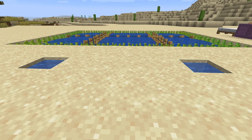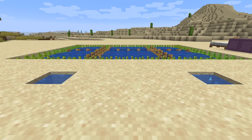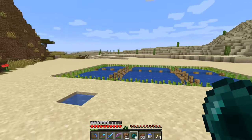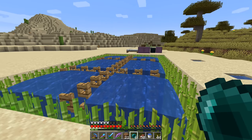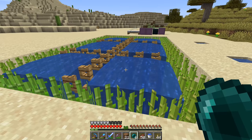Welcome back to another episode of the let's play series. Last episode we were looking at setting up a squid farm — we started filling in the river, then went over and decided to get some sponges from a guardian temple. Since then I've been working on this quite a bit, trying to figure out the best way to get squid to spawn and get them out of the water.